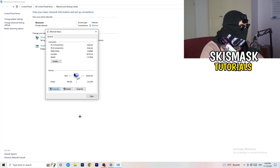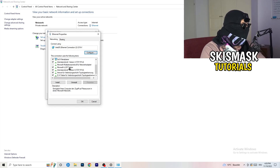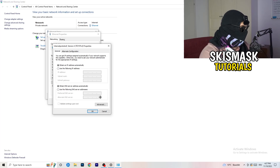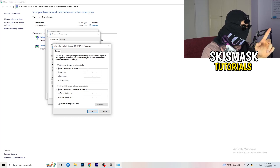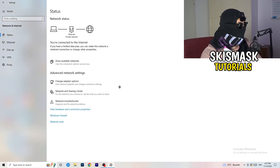If diagnostics find nothing wrong, click 'Properties' — again, you need administrator mode for this. Scroll down to 'Internet Protocol Version 4' and open it. Select 'Use the following IP address' and type in 8.8.8.8 in the preferred DNS address field. You'll need to Google your own DNS server address and type that in under 'Use the following DNS server addresses,' then click Apply and OK.